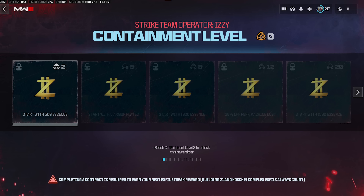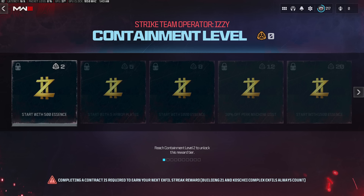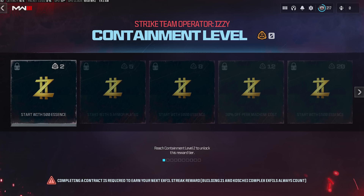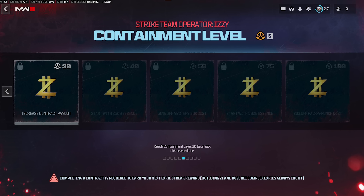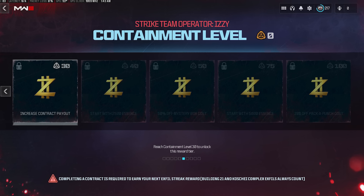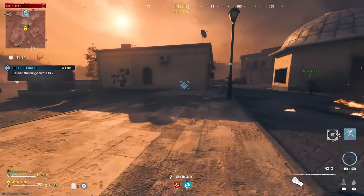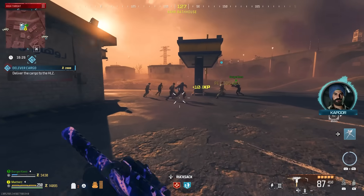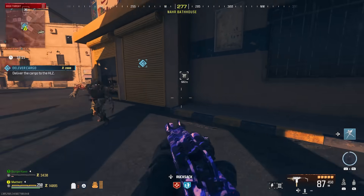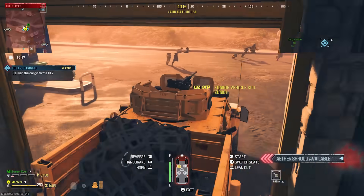The containment level rewards include: level 5 — start with 500 essence; level 8 — five armor plates; level 12 — 1000 essence; level 20 — 1500 essence; level 30 — increased contract payout; level 40 — 2500 essence; level 50 — 50% off mystery box cost; level 75 — 5000 essence; level 100 — 20% off Pack-a-Punch cost. You likely earn multiple levels per successful run based on contracts completed.